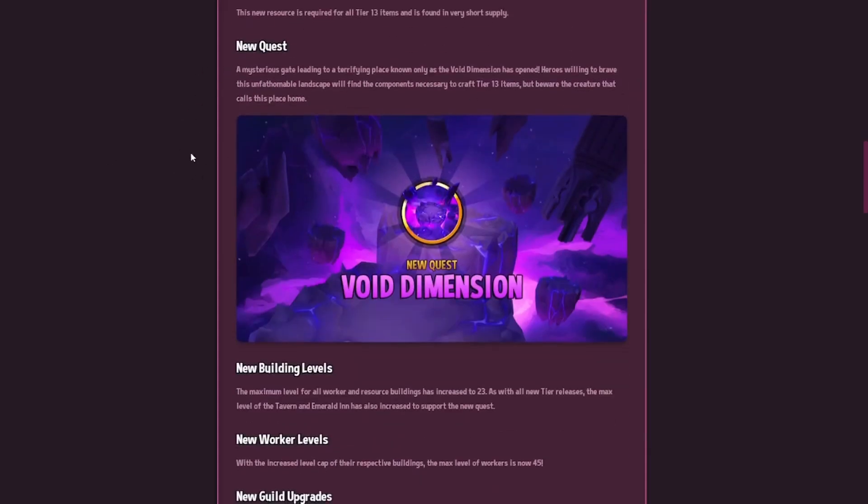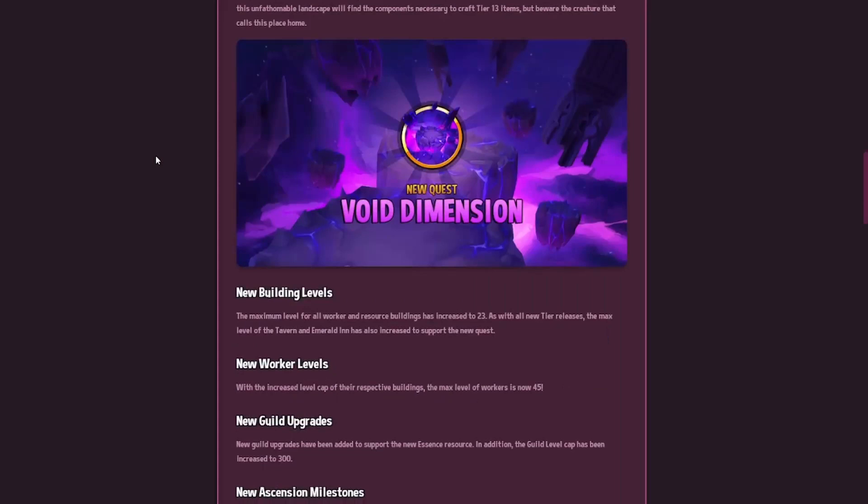There are new questing locations as well. A mysterious gate leading to a terrifying place known as the void dimension has opened. Heroes willing to brave this unfathomable landscape will find the components necessary to craft the tier 13 items. But beware the creatures that call this place home. Not sure if we'll need to continue to strengthen our heroes or if they'll all have elemental shields — that'll be interesting to see.